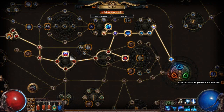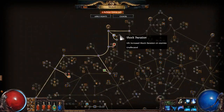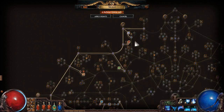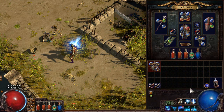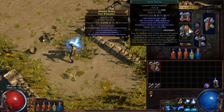On the passive tree, we've only just gotten to Static Blows and the chance to shock nodes here. This was actually a huge jump once I got this — I noticed I was doing a lot more damage because each individual hit of Stormcall was shocking more often, and that's amplifying the damage of all of the other Stormcalls.